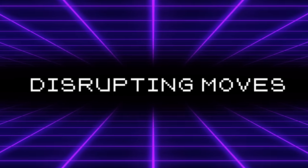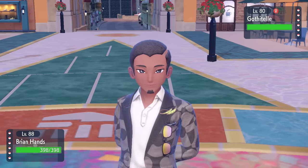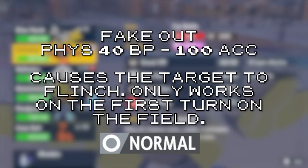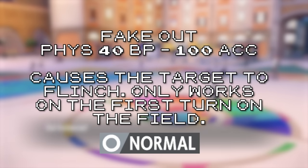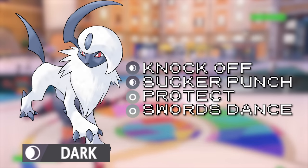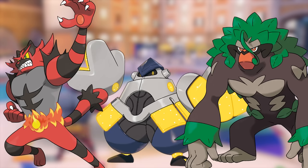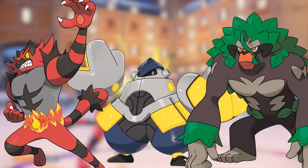The next category is Disrupting Moves — moves notorious in doubles for their utility and ability to mess with the flow of battle. Fake Out is basically the quintessential VGC move. It's not very powerful in singles, but the ability to stop a Pokémon from moving on turn one and then follow up with a partner is absurdly powerful. Fake Out can carry a Pokémon's viability on its own — the likes of Incineroar, Iron Hands, and Rillaboom go from strong to outright busted by having this move in their kit.